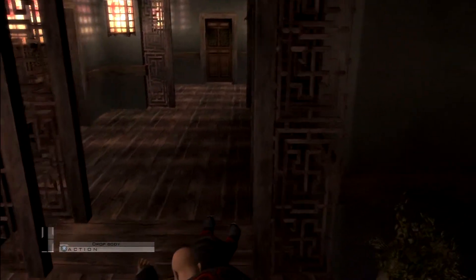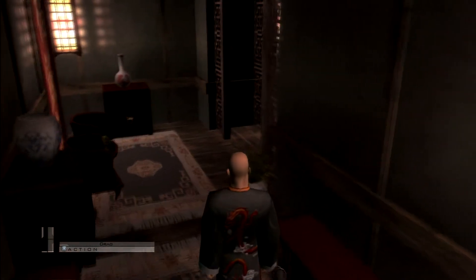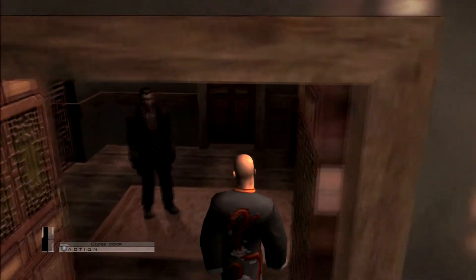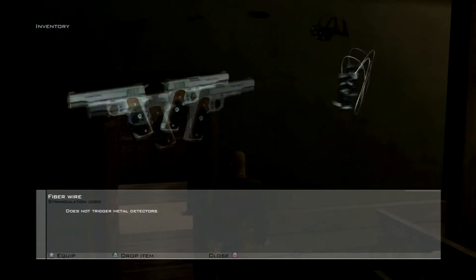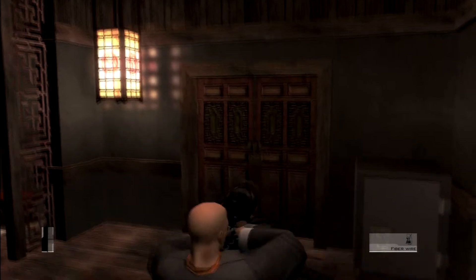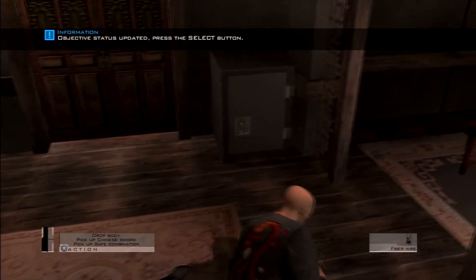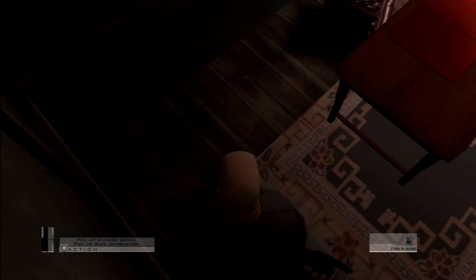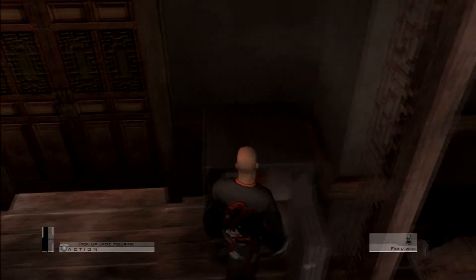We're going to drag his body in here — normally you'd see karate man by now but I don't know where he is. So now we're going to go in this door — there's our target, so stay far away from him. Go through the door over here onto the balcony, hide behind the wall and take out your fiber wire. Then sneak back in and take him out. Now drag his body over here in case karate boy is out there. We're going to take the combination to the safe and open the safe right here in his office.